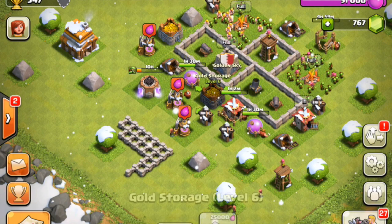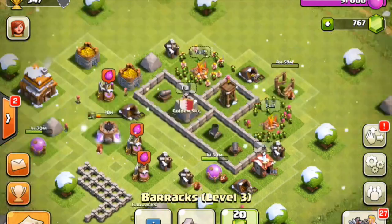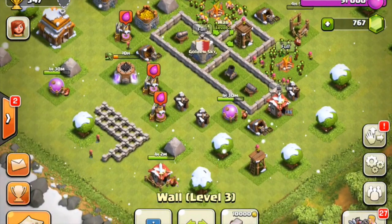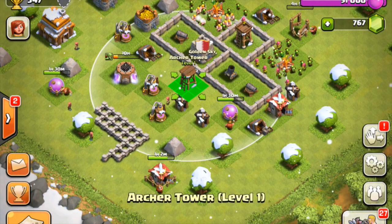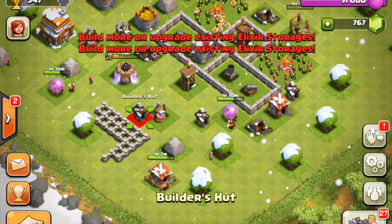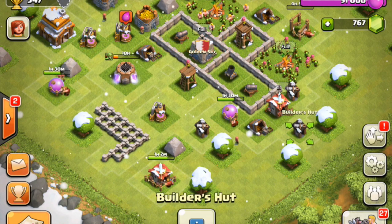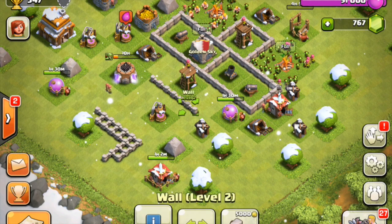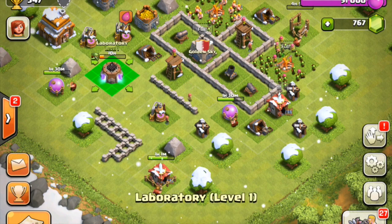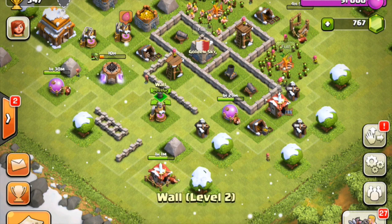I'm gonna just move these around a little bit. At Town Hall 3, I went for that design where we can have these two pockets here and a big pocket there. What we're trying to do is protect the defenses, and then the defenses are being used to protect the resources. You've got to have enough walls. It really is the best way.